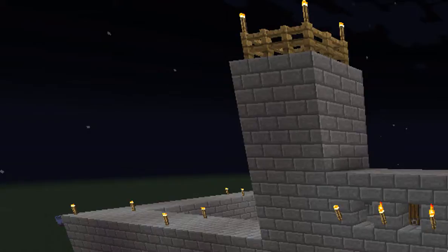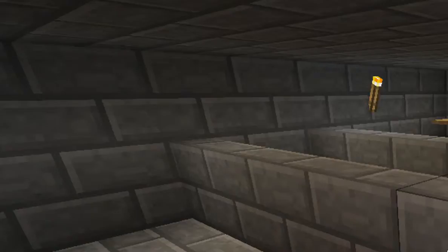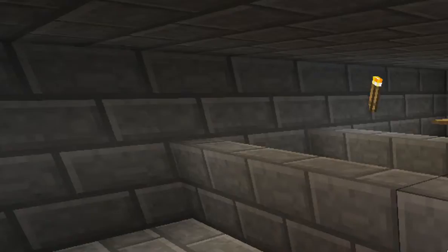Next are the guard towers. These guard towers give you an advantage because you can look long distances. Plus, it's harder for the enemy to hit you through these little gaps, and you throw javelins through them.